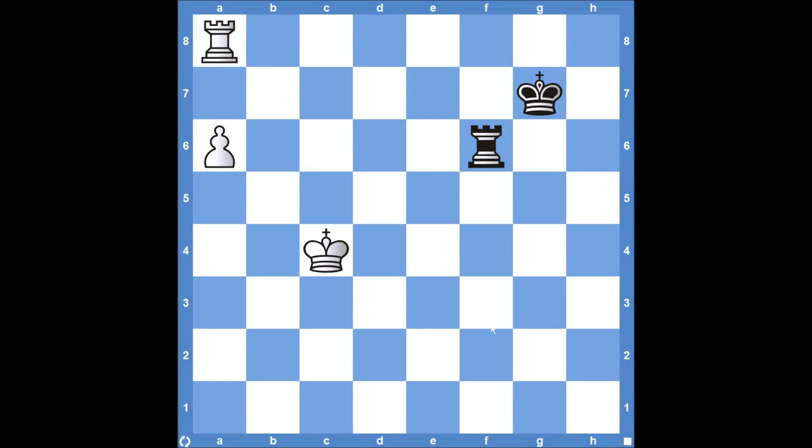Which brings us back to this original position. It's White's move, and White has a few options. We've already looked at Rook to G8, but that doesn't work because the King is protecting that square — Black just takes the material. So White is either going to push the Pawn forward to A7, or move the King to B5 and try to get it involved. Let's look at both and make sure you understand what White could do and how Black should respond.